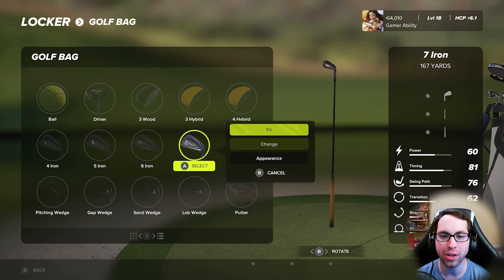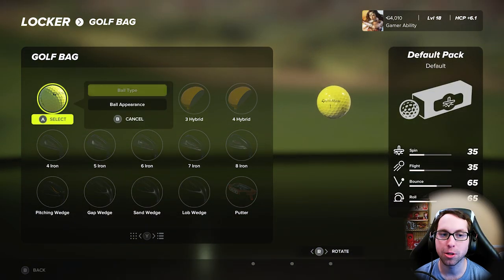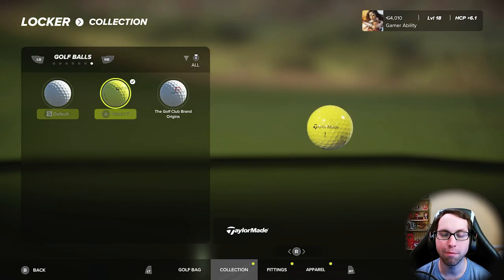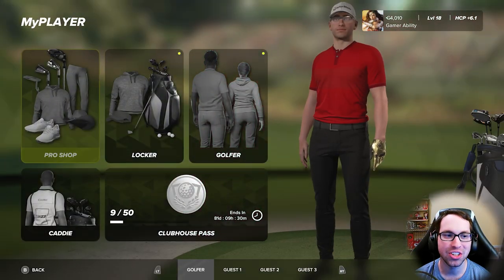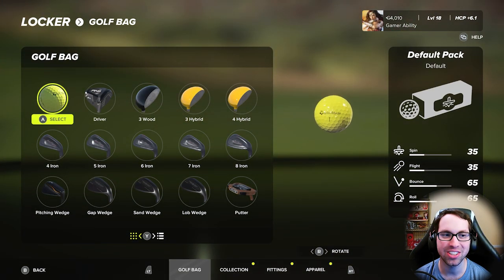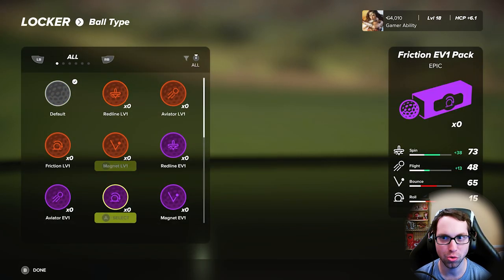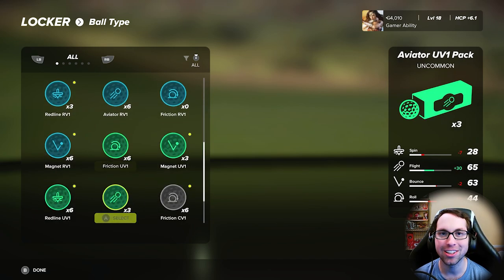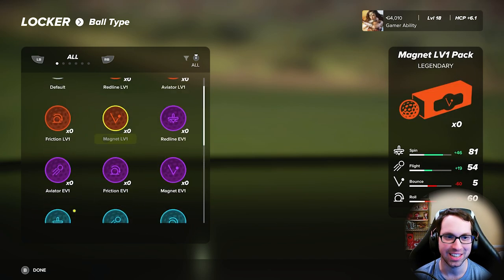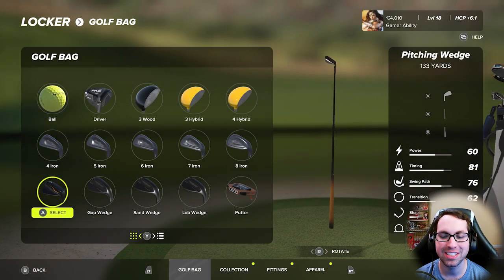You can do that with each and every club. If I wanted this to not be a Ben Hogan, I can change the appearance — you can have every club in your bag a different brand, as long as you have that many. You can also customize your ball appearance, and golf ball stats are something in the game as well. You can change your ball type — you can buy these with virtual currency, but you cannot buy club parts with virtual currency.